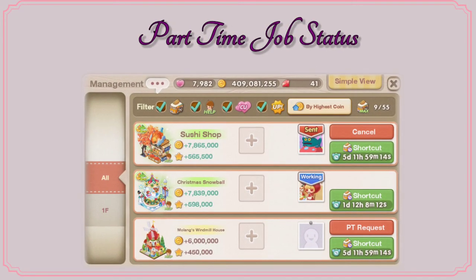The status of your income decor will change automatically to 'working' after accepting an application for part time job from your friend. You will also see a blank image, which means that income decor is vacant and nobody has applied to it yet. You will see 'PT request,' which means part time request. If you click that, you can send a part time invitation to one of your neighbors or friends to work in that specific income decor.